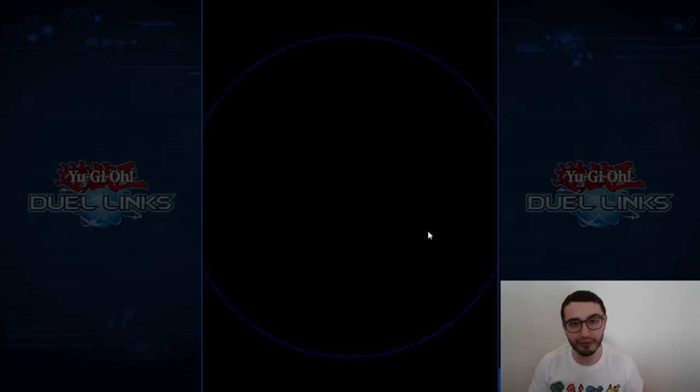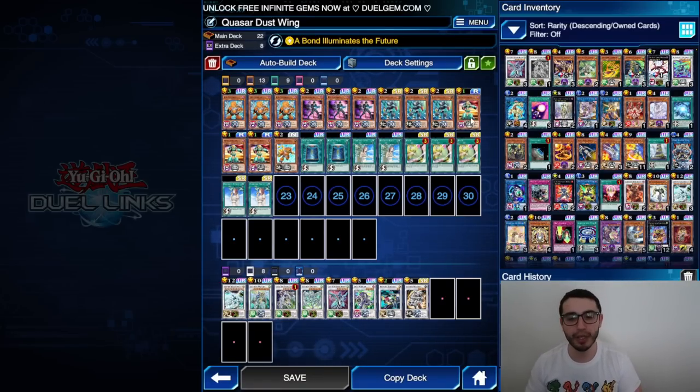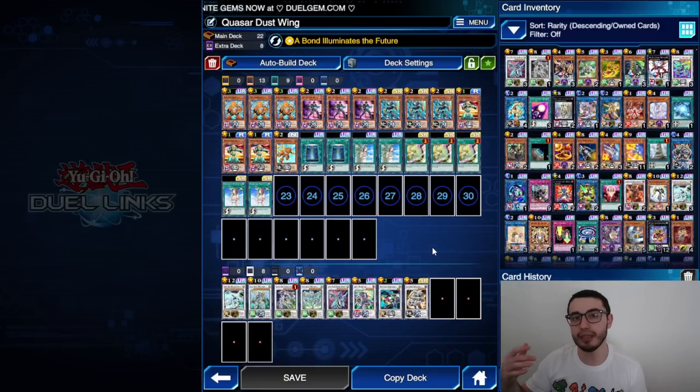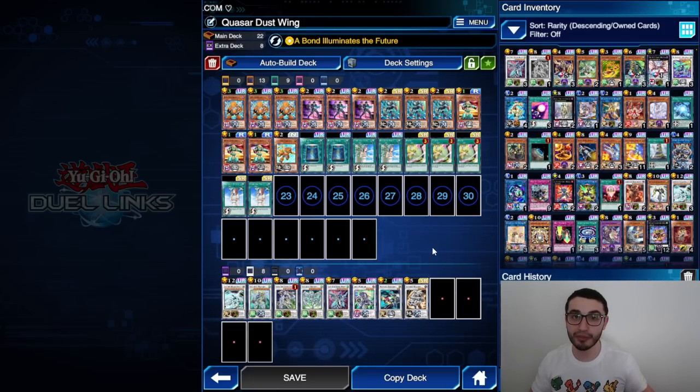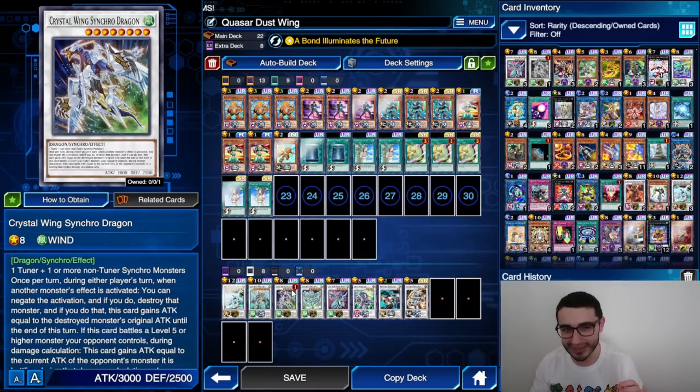I'm using Bonds Beyond Time to get advantage of the synchro engine — more than just a searcher. The extra deck is pretty much the same as the build I showed you before, which ended with Stardust Warrior and a Cyber Slash Harpie Lady. This time, instead of that, we have Stardust Warrior and Crystal Wing Synchro Dragon, which is even better.